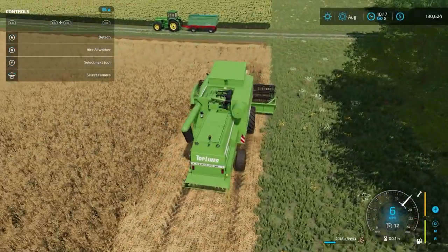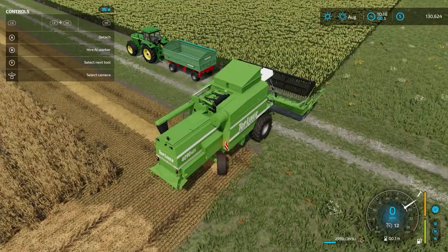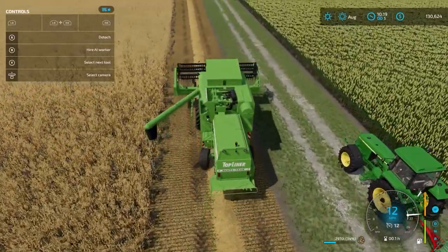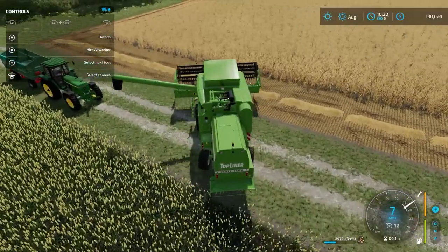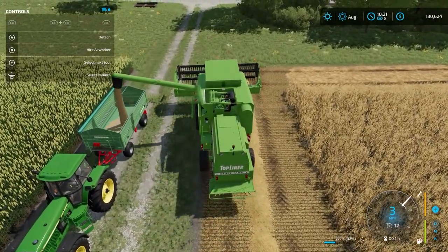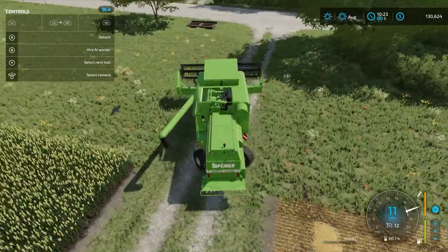We've completed the headlands pass. We're at 34% max capacity in the combine. Assuming we're at max capacity and need to empty the combine, I hold left bumper and press down on the d-pad to bring the pipe out, drive up so the pipe is over the trailer, and the oat automatically starts discharging into the trailer. Once done, left bumper and down on the d-pad again puts the pipe back in.